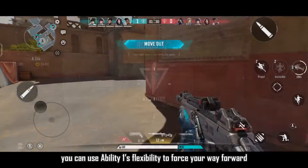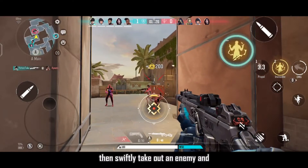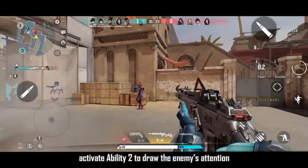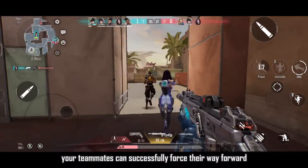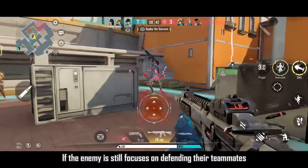As an attacker, you can use Ability 1's flexibility to force your way forward, then swiftly take out an enemy and activate Ability 2 to draw the enemy's attention. At this time, if the enemy focuses fire on Thunder, your teammates can successfully force their way forward.